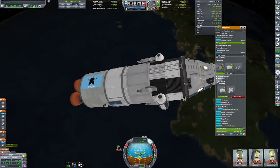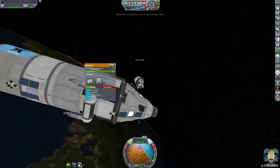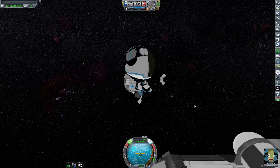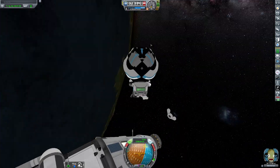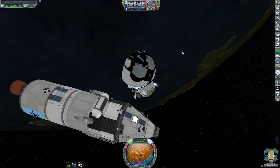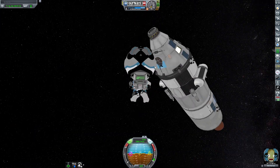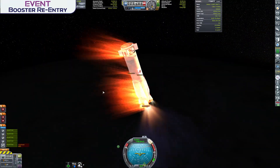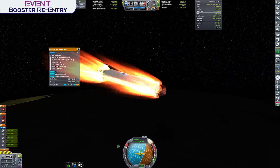We've gotten ourselves into a nice low Kerban orbit as we prepare for our injection burn to the Mun. Bob is going to try and collect as much science as Kerbal-ly possible on this mission, and that does mean multiple spacewalks both in Kerban orbit and around the Mun. There's nothing massively groundbreaking here — it's all pretty similar to the missions in the previous MOF series.